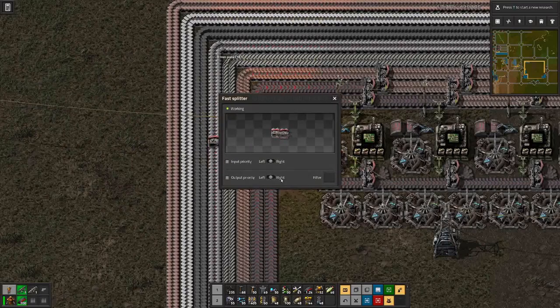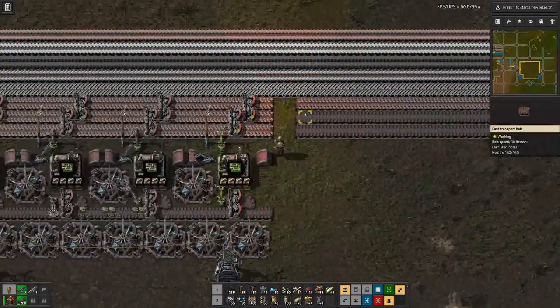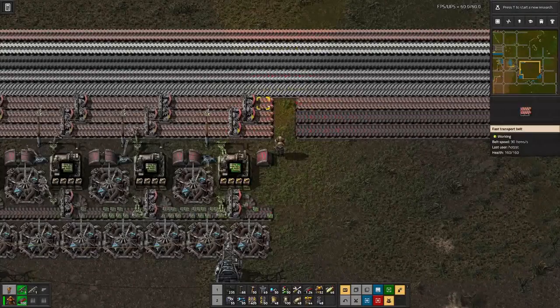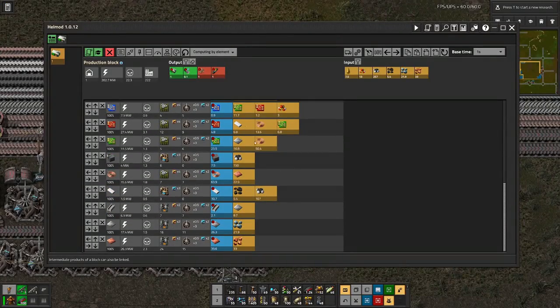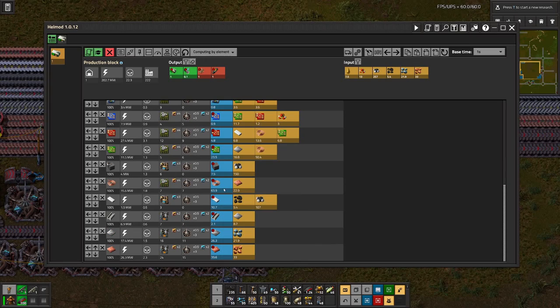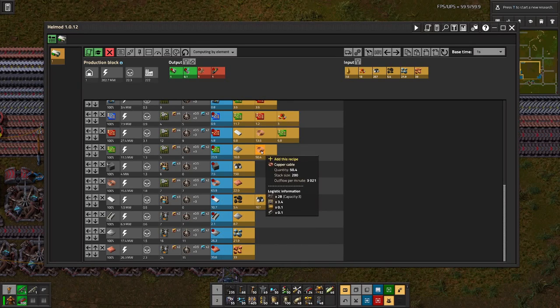And output right. With this setup here, let's see — we are producing a total of 63 to 64 copper wires and we are using 50, so that's 14 per second that still remain.